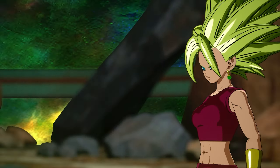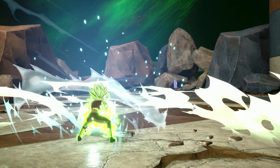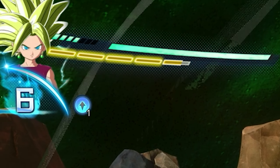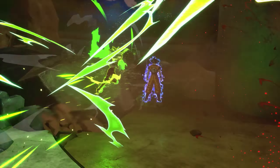Super Saiyan 2 Kefla doesn't necessarily have a standout advantage except that she has a skill move to get her into Sparking Mode. Her biggest asset is that she starts off with 4 health bars. Besides that, she is just a heavy hitter and a very quick character to use. You can have lots of fun with her if you really just want to throw hands and enjoy what Sparking Zero has to offer.